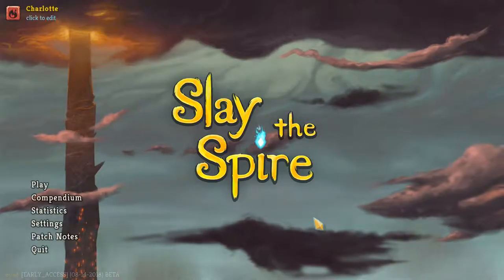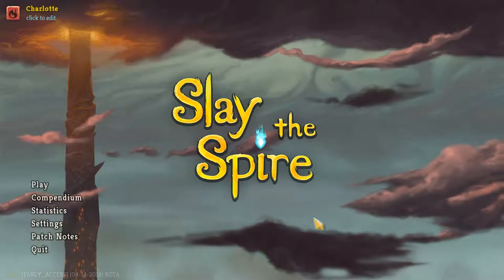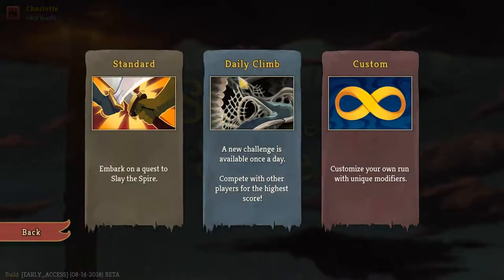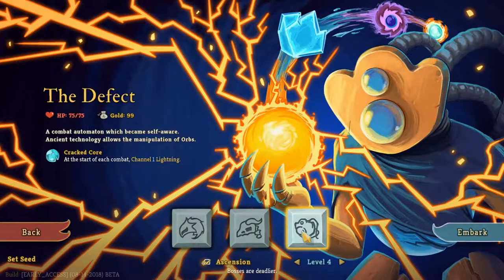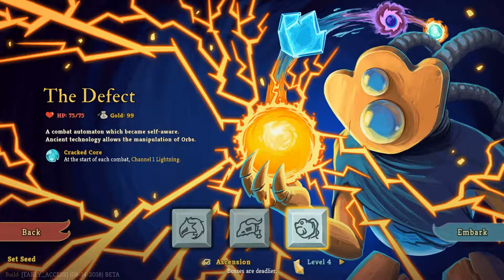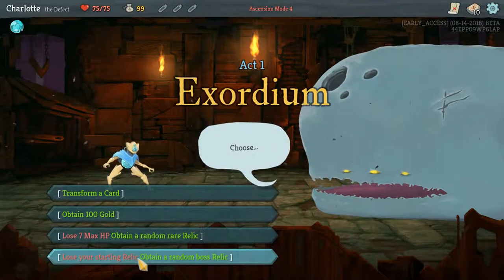Hello everyone, welcome back to Charlotte and Zeke play Slay the Spire. Today we're going to be playing as the last character, the Defect, and we're going to be playing on Ascension Level 4. Ascension mode - if you don't know, it's basically hard modes that you unlock as you beat them. Each ascension is a different difficulty. The description for Ascension Level 4 is 'bosses are deadlier,' and that's the one we're on.